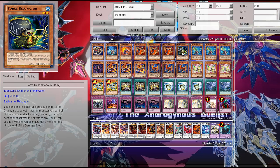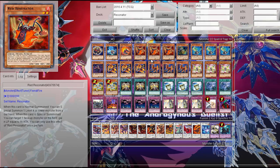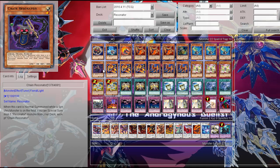Then one extra Flare Resonator as an additional level 2 Resonator Tuner. Then three Synchromaster, which I think is the best Resonator — if you control a Synchromaster, you can special summon it from the hand, and when it leaves the field to the graveyard, you can add a Resonator from the graveyard to your hand. And one Chain Resonator: if you normal summon it while there is a Synchromaster on the field, you can summon a Resonator monster from the deck — very good for double tuning plays.